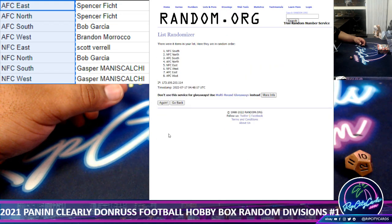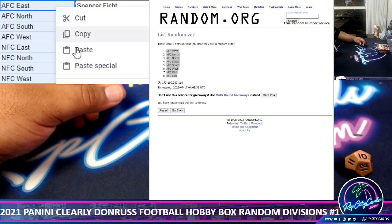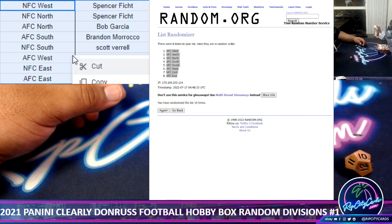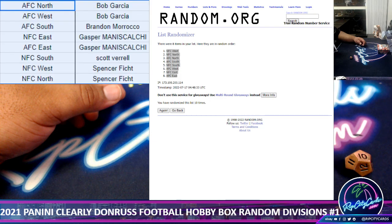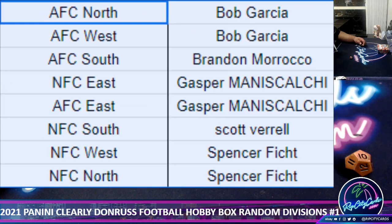Copy paste. Now we random the divisions ten times. Come on nine — there you go, money shot ten. Copy, paste. Let's clean this up and sort it by name. And there we have it: Bob — AFC North, AFC West; Brew — AFC South; Gasper — NFC East, AFC East; Black and Gold — NFC South; Spencer — NFC West, NFC North.